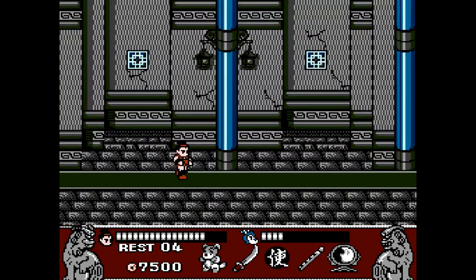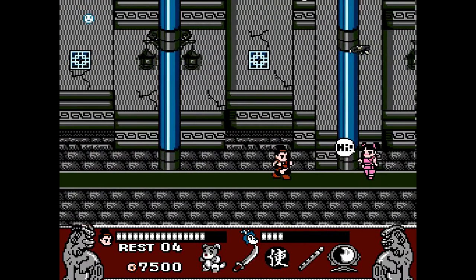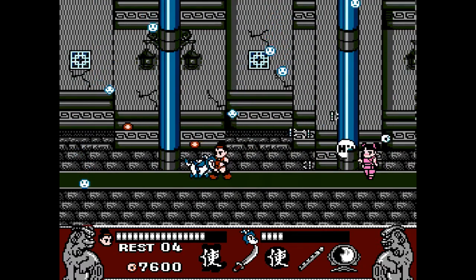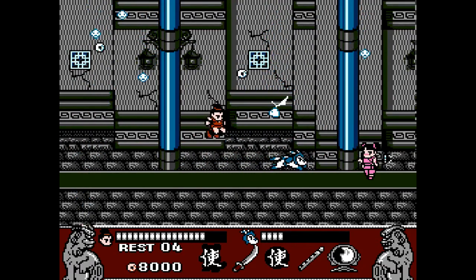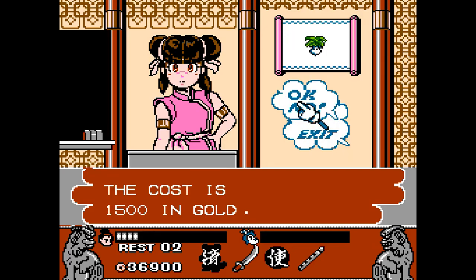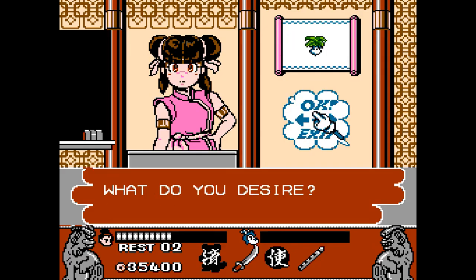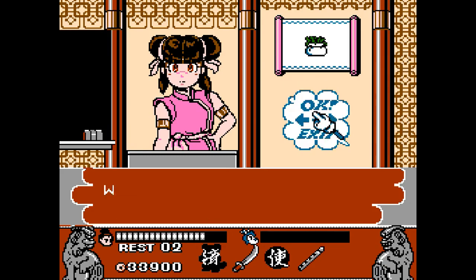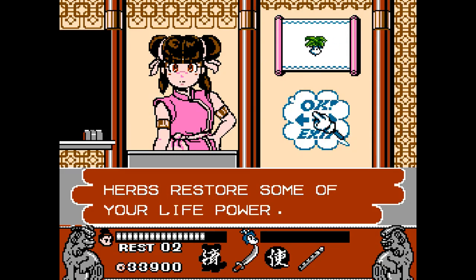A plethora of enemies await, each of which drop items when defeated. The rewards are most commonly gold, but you can also get weapons and other items as well. Gold is necessary to purchase health, items, and extra lives in shops that appear in each of the levels. You can also use these shops to learn additional combat abilities. The intra-level shop system kind of reminded me of Zexus, where using the shops played a key role in the game.